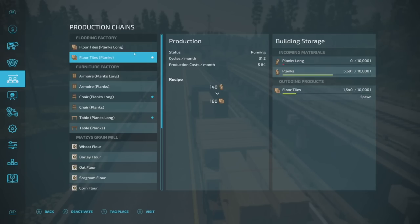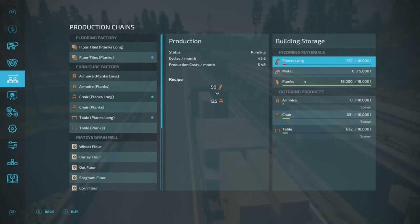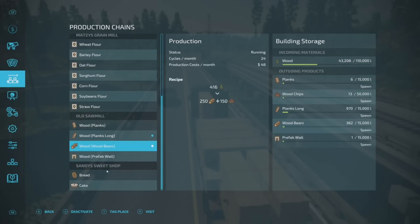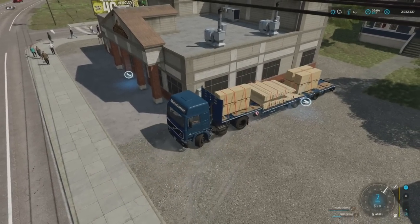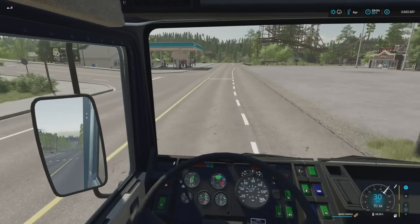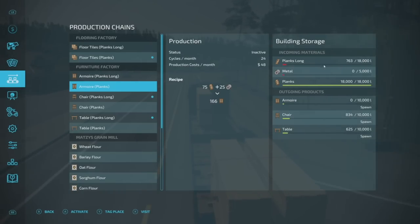So it looks like planks and planks long go to the flooring factory — we could probably put a couple more there. As far as the furniture factory goes, we need metal and planks long — we might have to figure out what to do with metal. So it looks like we just need to take these to the furniture factory and flooring factory. We'll start off with the flooring factory. What it did was take all of it. Well, I guess there's only one other place to go because beams don't go to the furniture factory. Special delivery for some boats — let's build a boat, maybe not today but later on, definitely.